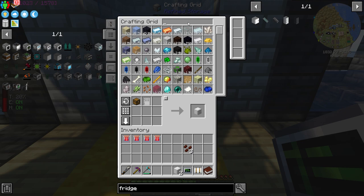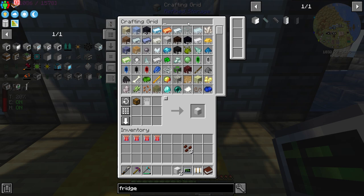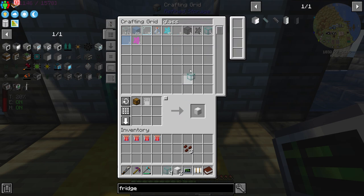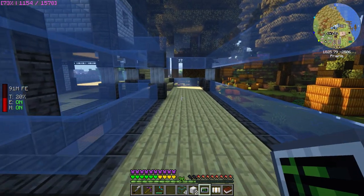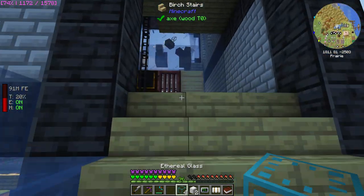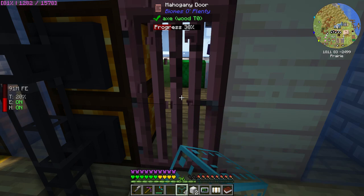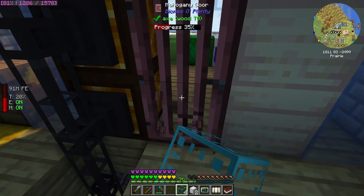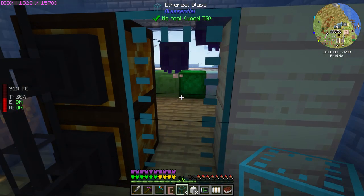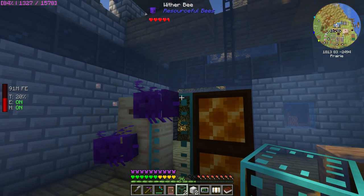One of you guys said ages ago that I can change the door in the apiaries for the same ethereal glass that I have on the bee pods that lets me walk through it. So let's swap those in. Boom - and I can walk straight through it. That is actually one of the best ideas you guys have suggested because it's just going to make things so much easier.